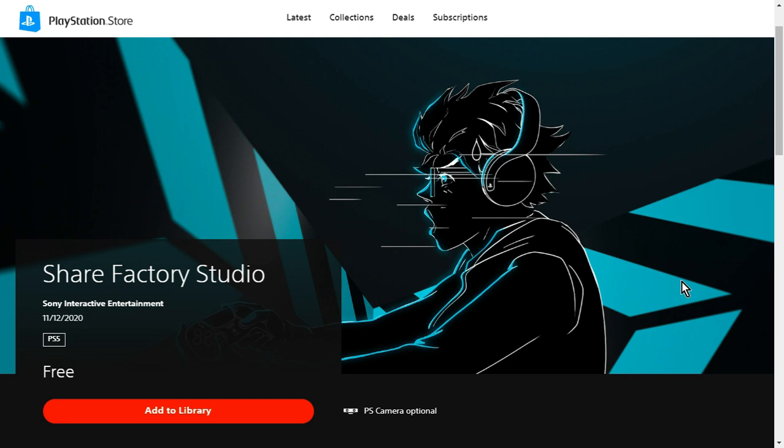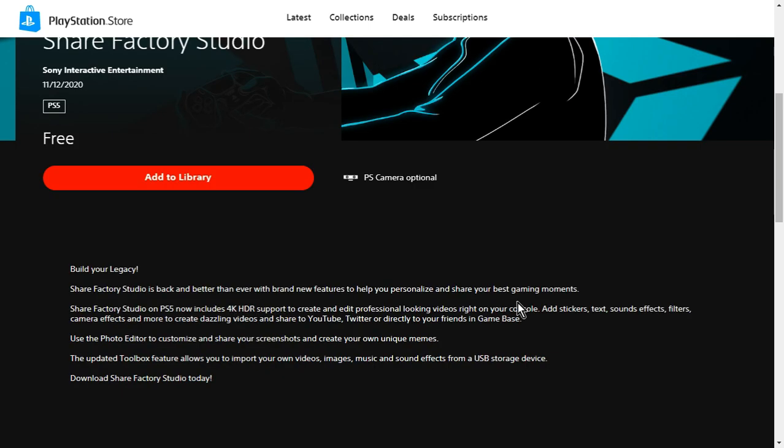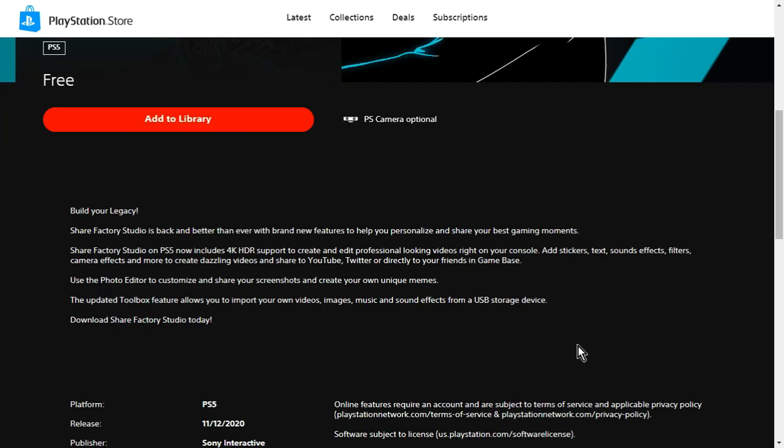As you can see, this is the official listing on the PlayStation Store for the PlayStation 5. It says 'add to library' but it doesn't let you do it yet. PS camera is optional, which means you can add an overlay of your face onto video you've already recorded. It doesn't say whether it's the PlayStation 4 camera or the new camera. Share Factory Studio, as it's called now, supports 4K.